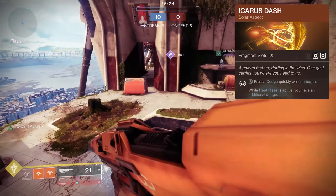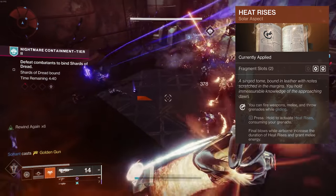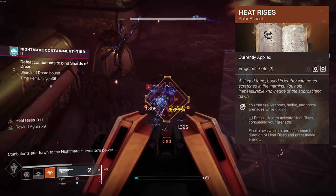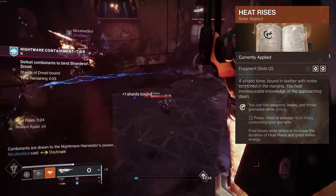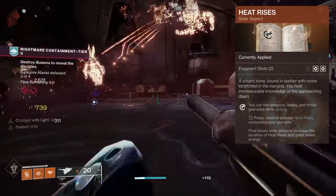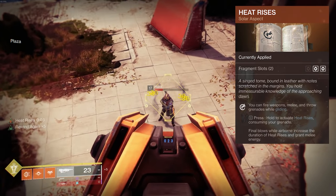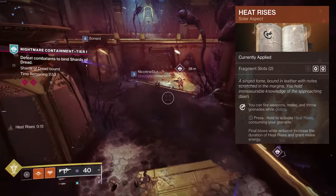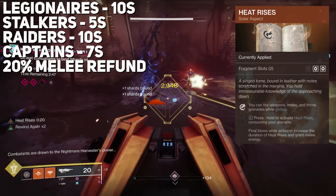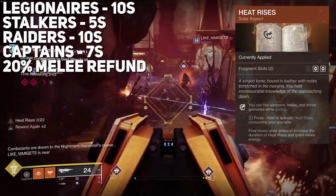Icarus Dash is still pretty much the same — you must have Heat Rises equipped to dash twice. Heat Rises: you can fire weapons, melee, and throw grenades while gliding; final blows while airborne increase the duration of Heat Rises and grant melee energy, even without consuming your grenade — just be airborne. In PvP the duration increase is five seconds. In PvE it varies by enemy: legionnaires give 10 seconds, stalkers five seconds, raiders 10 seconds, captains seven seconds. It refunds roughly 20% melee energy.